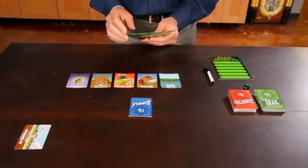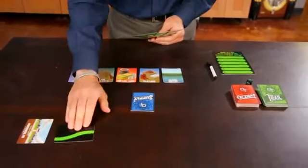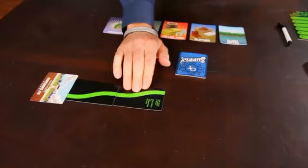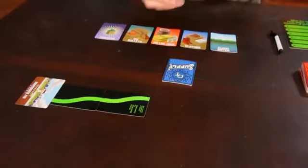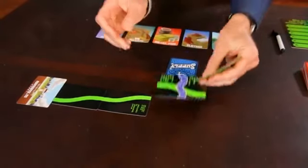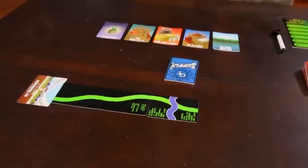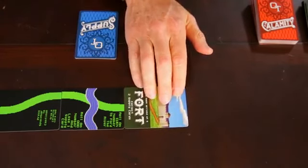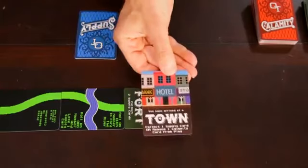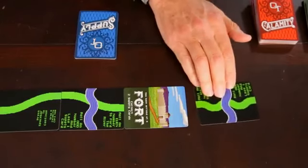The player born closest to Oregon goes first by playing any trail card from his or her hand leading out of Independence, Missouri. On each turn, you can play a trail card from your hand that connects to the last card played on the trail, or you can play one of your supply cards. You can also rotate the cards to make sure that they line up against the trail. No trail or supply card to play? Then draw a trail card and your turn is over. You can play a fort card off of any trail card. The same goes for towns, start, and finish. You can also play any trail card coming out of a fort or a town.